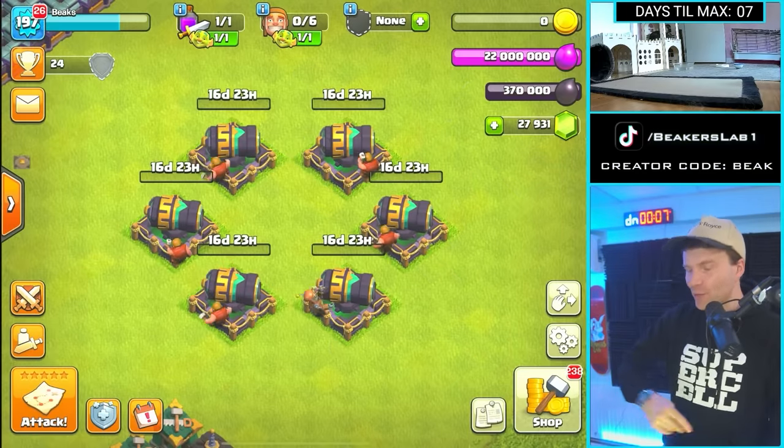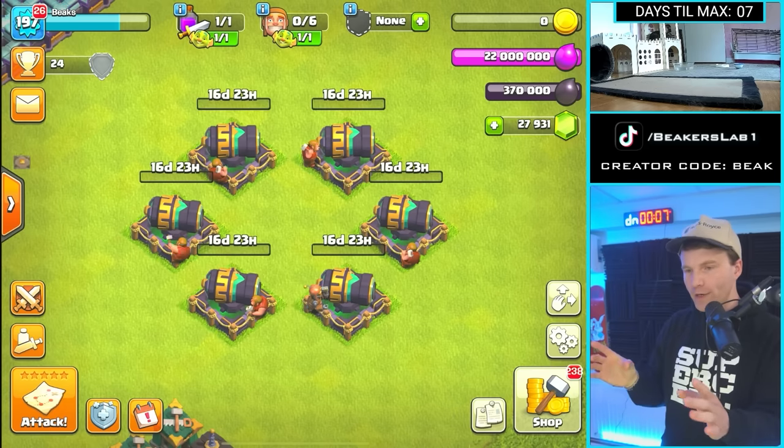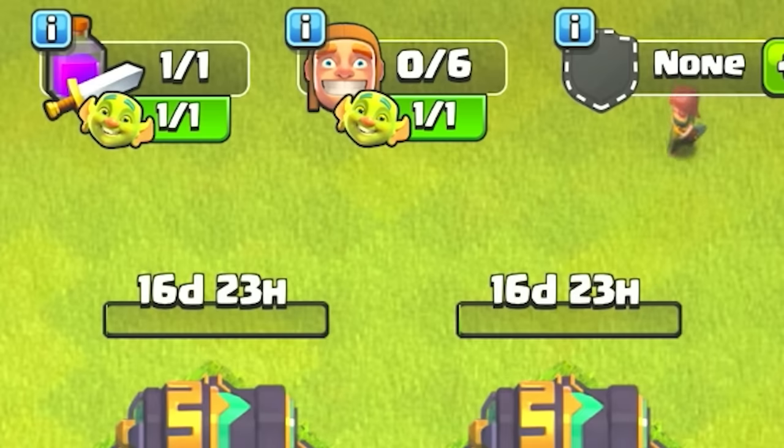Okay guys, now that we're in the developer build we can do whatever we want — this is for sneak peeks. If you look up at the top where the builder is, it says zero of six, they're all working. But under it — what's the goblin doing?